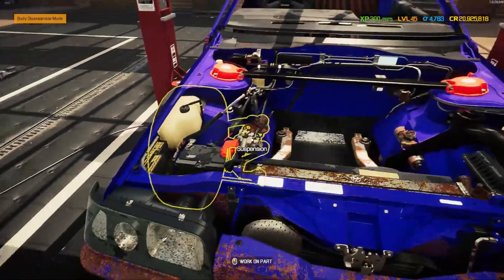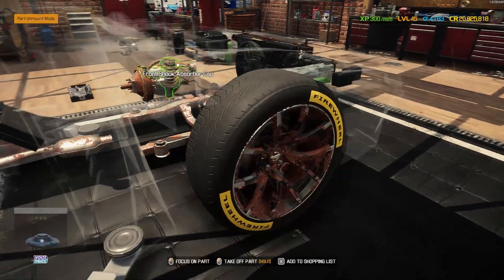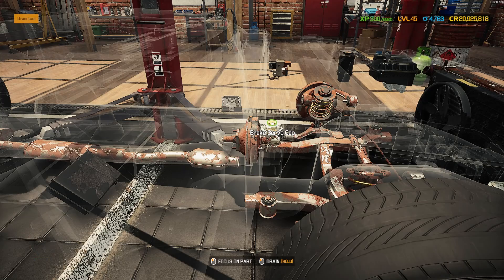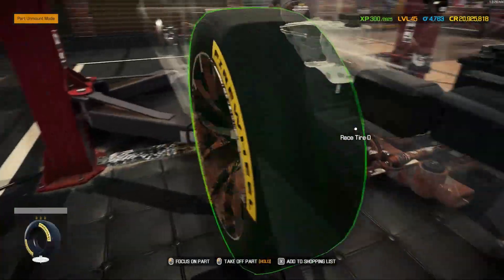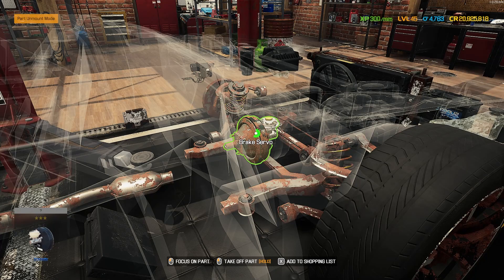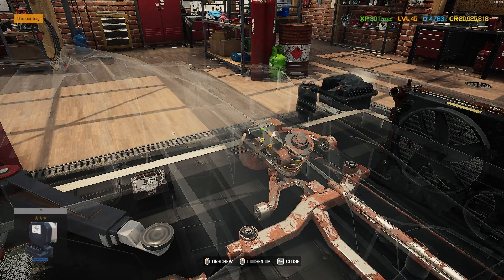Let's have a look at this engine bay — not too much in there. There are some liquids, so I'm going to start by draining them. All of the reservoirs cleaned out now. There was one hiding back here I almost couldn't see — nearly missed it. Now let's start getting all of this stripped out — we've got the modules here. I haven't even seen the fuse box yet, so let's have a look.